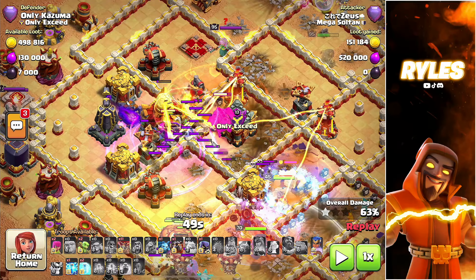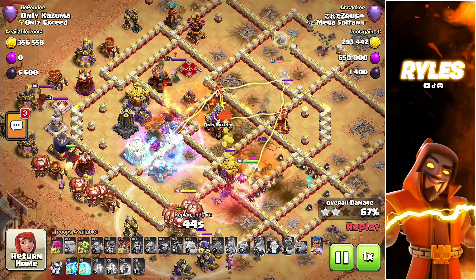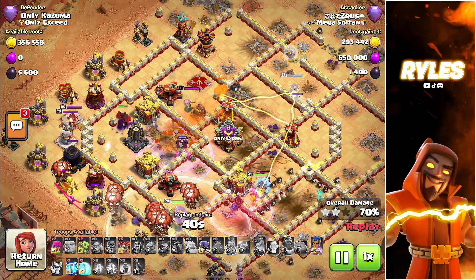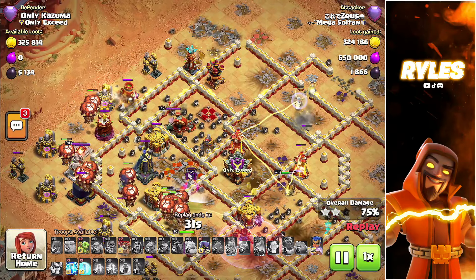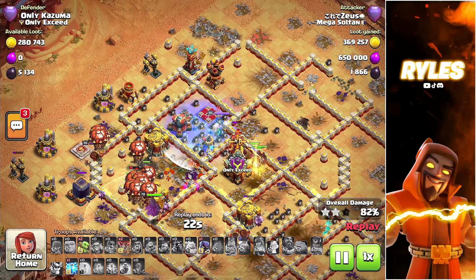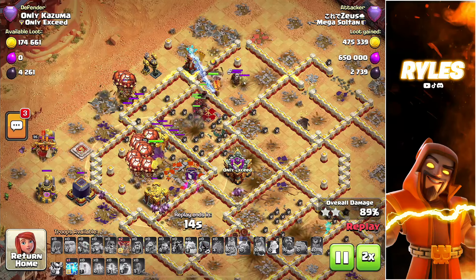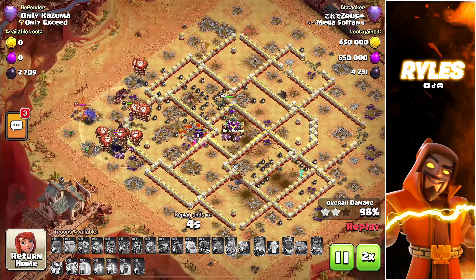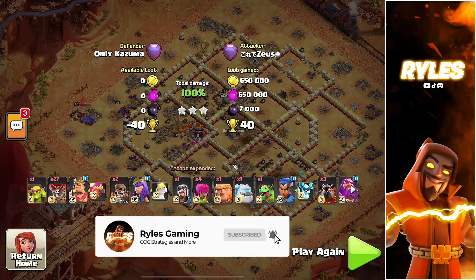I dropped the blimp right as it was on the other side of the wall because if the yetis are inside between the wall and the town hall, you'll get the town hall. Coming in with a mini lalo to get the scatter and the monolith. The royal champion dealt with the CC and took down the other multi-inferno tower, which is very good. Freezing for the queen — and even though it wasn't quite as planned, it still went through. I hope you enjoyed this video, like and subscribe, peace out!